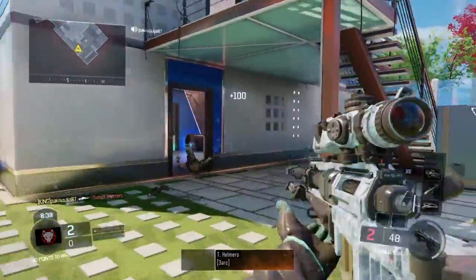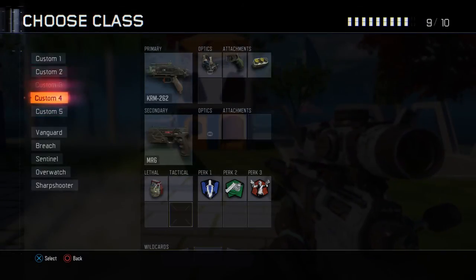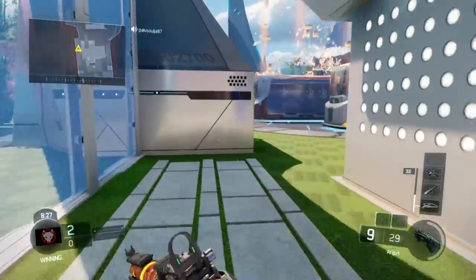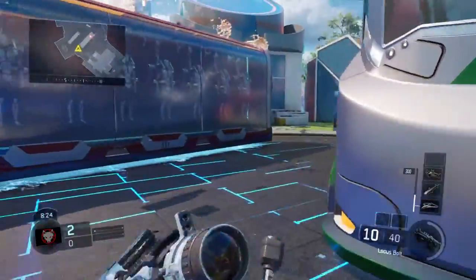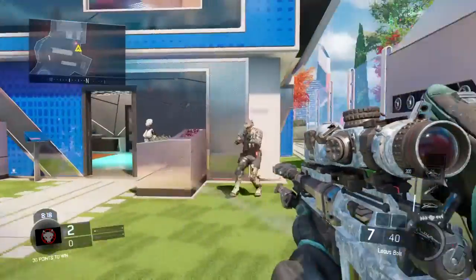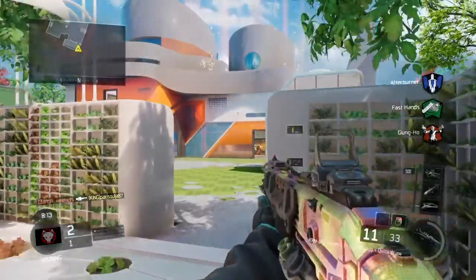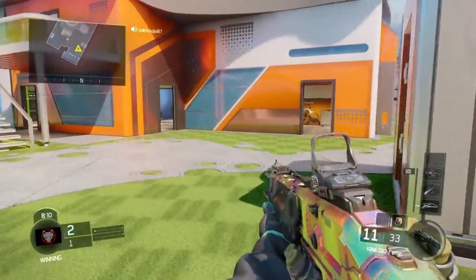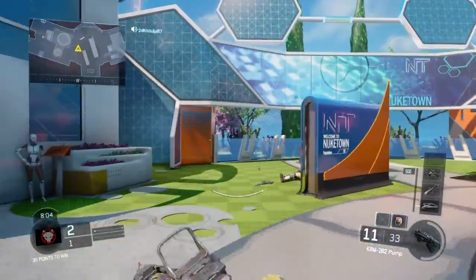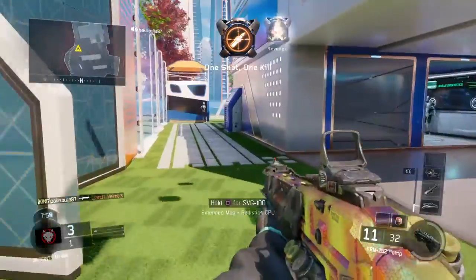Let's get to the other camo — some of you guys might know this one, but I'll show it just in case. The Sunshine camo, man — this is one of my favorites honestly. This thing looks just amazing. It's like a gold camo with awesome tech stuff on it, look at this.